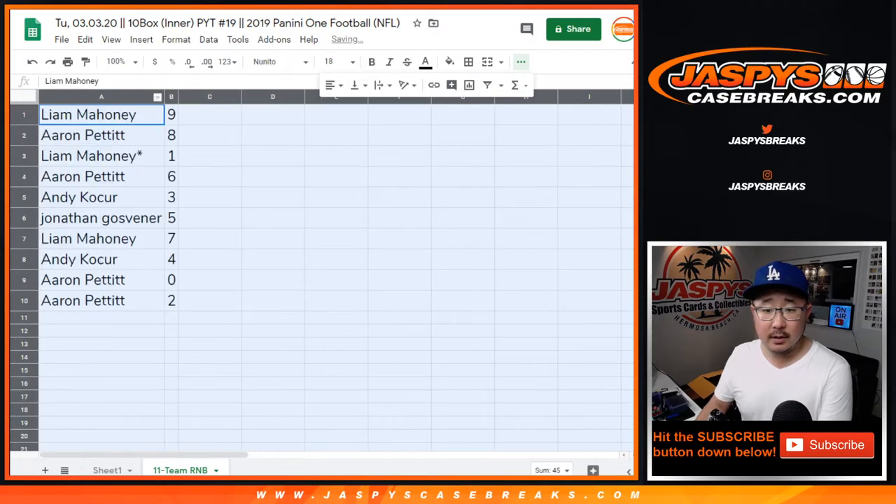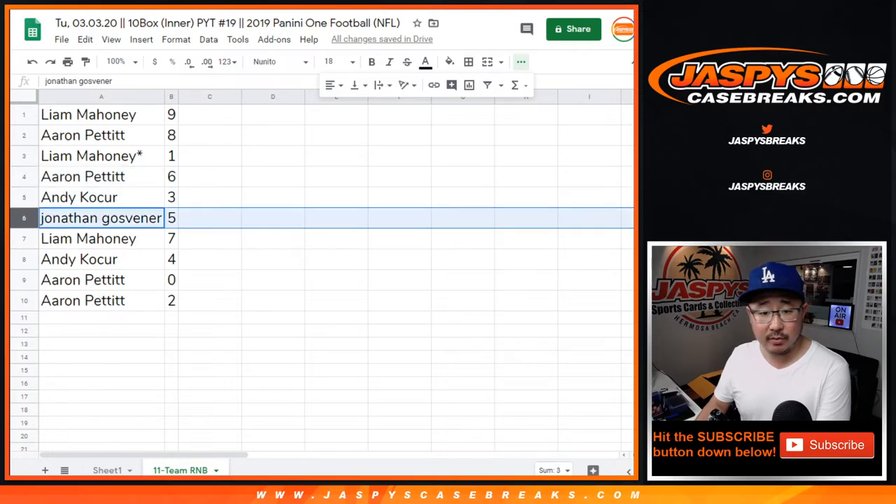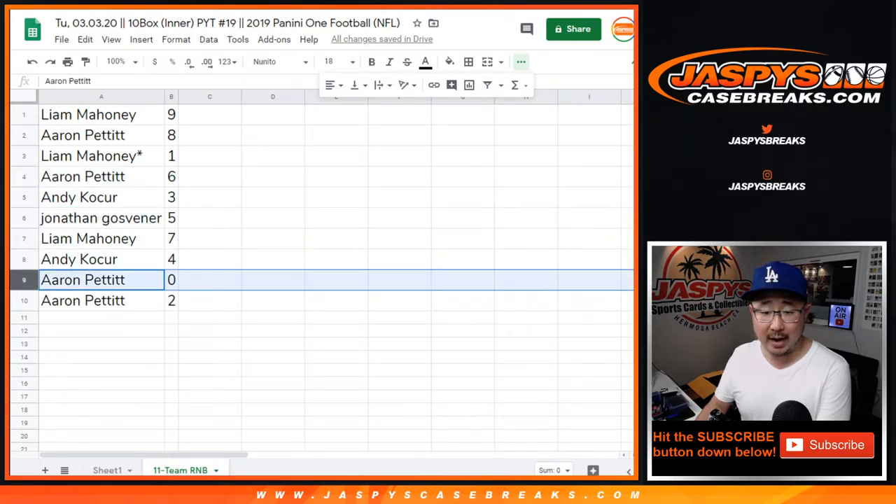All right. Liam with 9. Aaron with 8. Liam with 1. Aaron with 6. Andy with 3. John with 5. Liam with 7. Andy with 4. Aaron with 0.